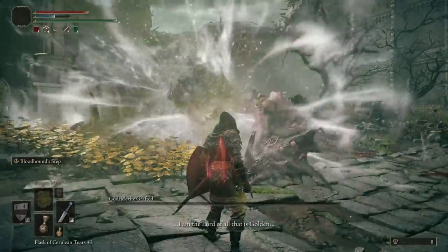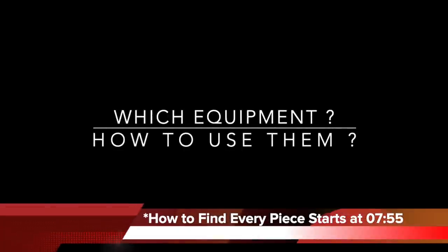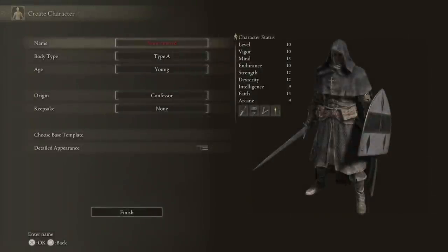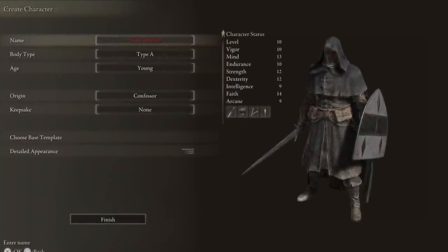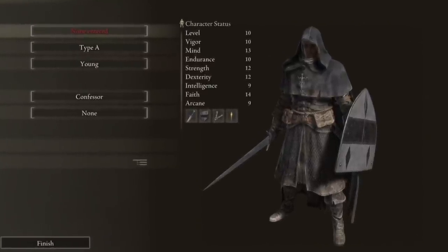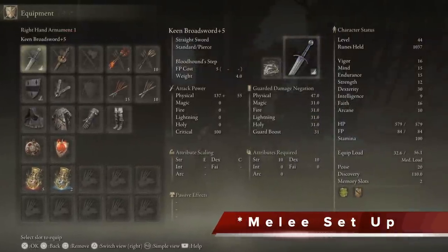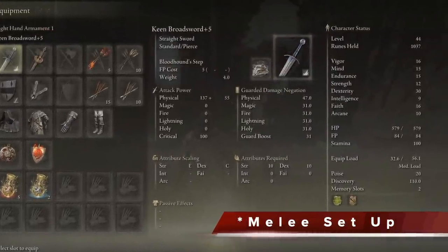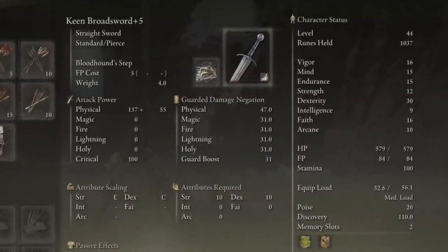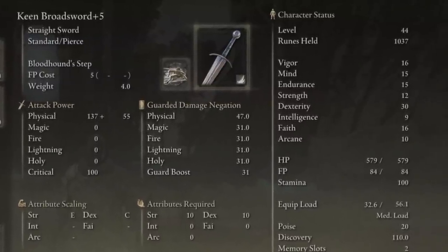All of this obviously is only possible with the right type of equipment. This equipment loadout is meant for the Confessor class with high faith, decent endurance, decent mind, and either high dexterity or high strength. You can pick one or the other, but I run with dexterity. In terms of the melee setup, you can use a straight sword — here I'm using a broadsword — but most importantly you want to give it the skill Bloodhound Step, and you also want to make the affinity match your attribute. For me that's Keen because I have a dexterity build.